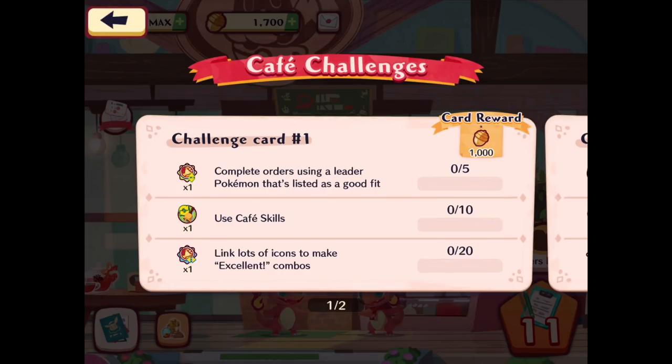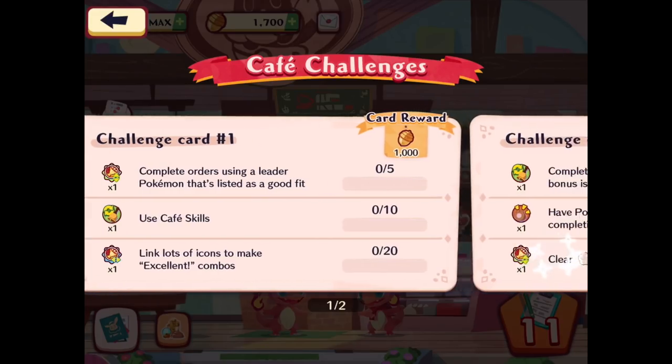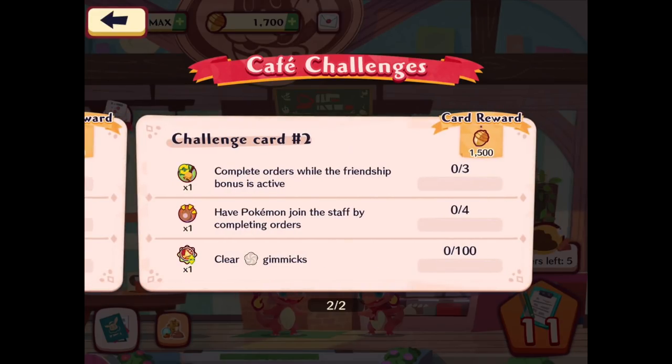I accidentally clicked on the challenge cards and got a description of them. Challenge card number one basically has different challenges we can do for rewards: complete orders using a leader Pokemon listed as a good fit, use cafe skills, and link lots of icons to make excellent combos. We'll be working on these over time and hopefully get them done.